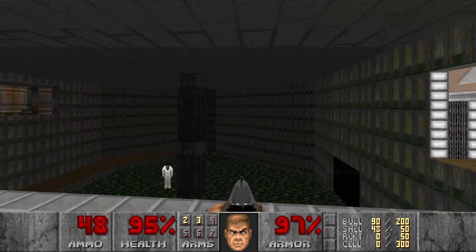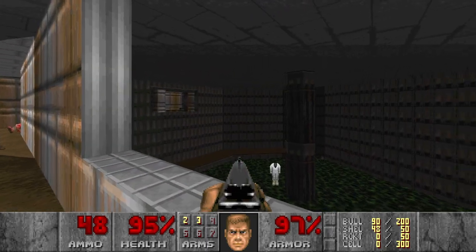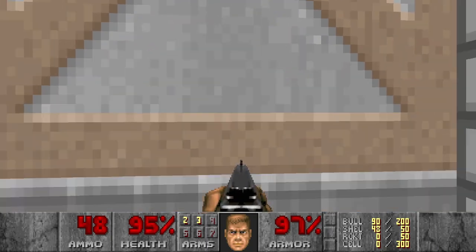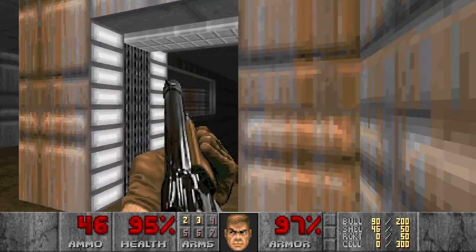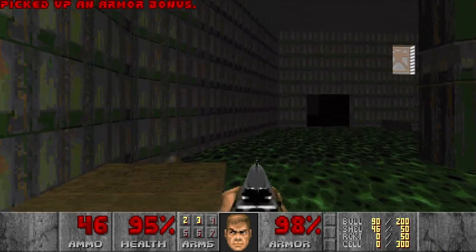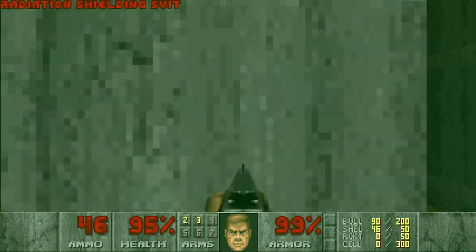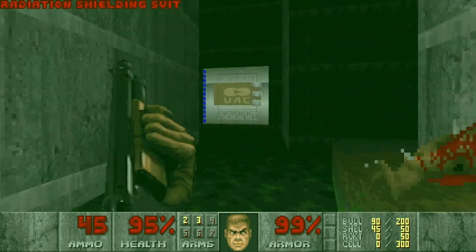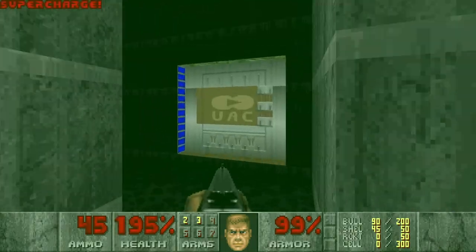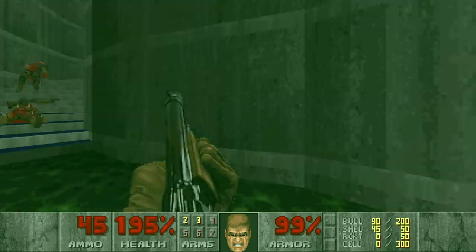I can see the radiation suit. I cannot reach this imp — maybe the floor, I mean the platform, will raise up. Do I want to jump down? Sure, why not — let's just go. I can see the passage there, so we might be able to get back. And there is a supercharge — very nice. I still want to use this radiation suit to check the other area as well.